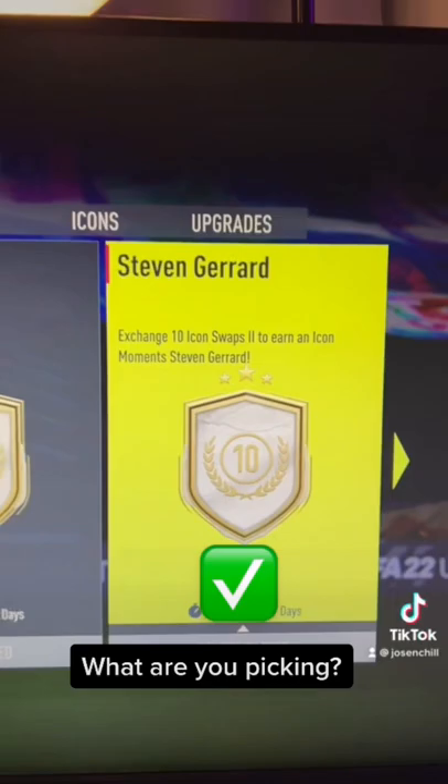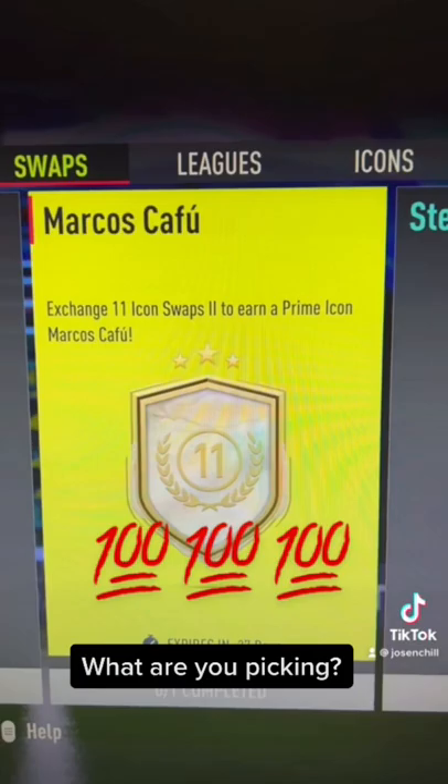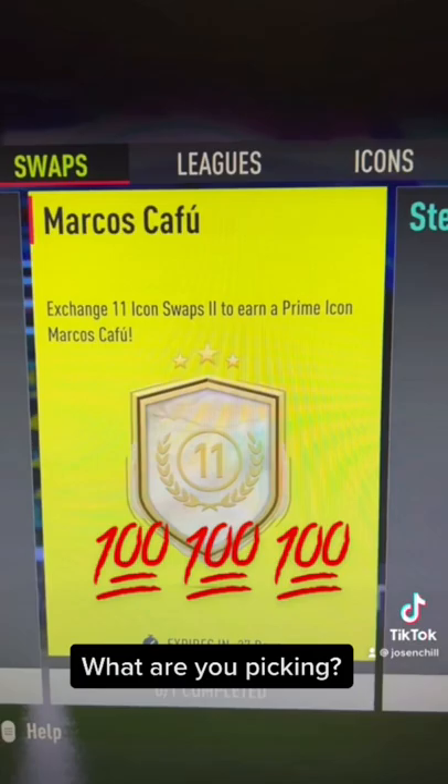I think Moments Gerard is a solid pick at 10 swaps. I think the best value though is Prime Kafu — Prime Kafu for 11 icon swap tokens. That's going to be an end-game card right there.